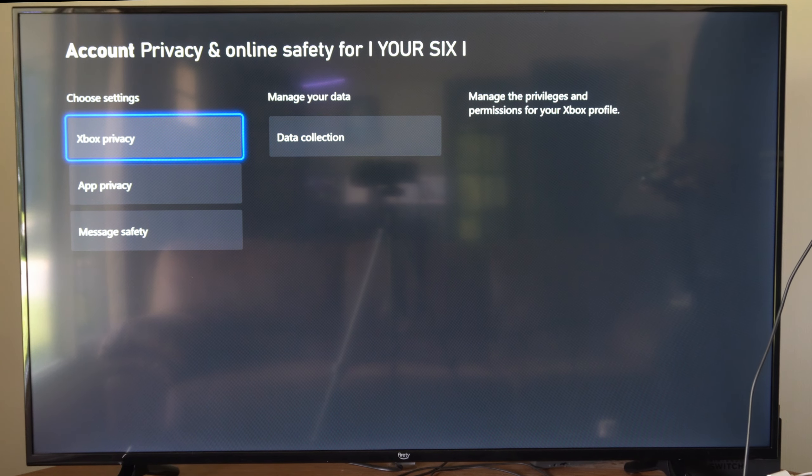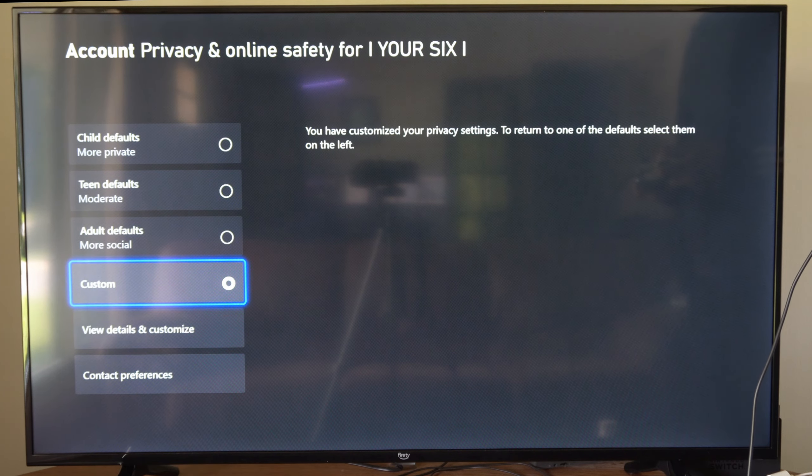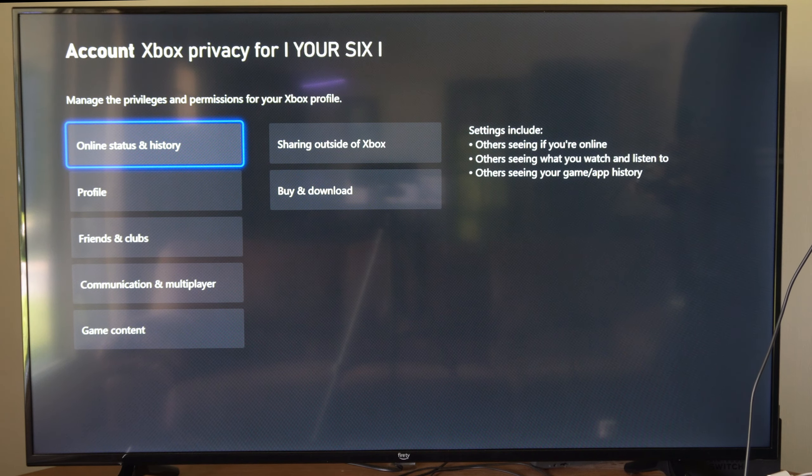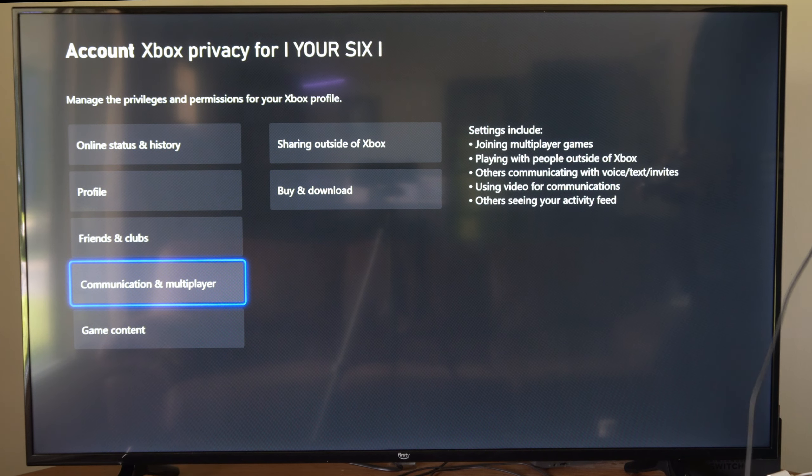Now go to Xbox privacy. Then go down to view details and customize. Then go to where it says communication and multiplayer.